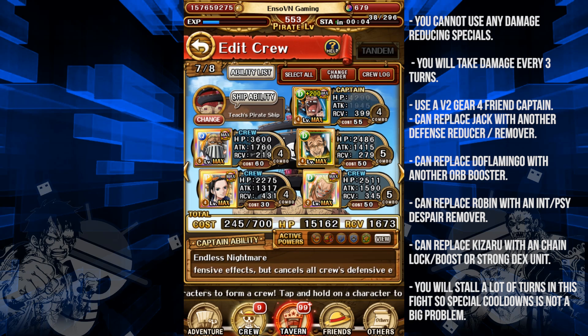If your characters aren't completely maxed out on specials, you'll still be able to deal with this stage. The first five stages are pretty easy — you just have to tank a lot of hits. It's mostly stages 6 and 7 that will give you trouble. I'm going to use a Gear 4 v2 friend since he boosts everyone and gives a x2 attack boost on the special.